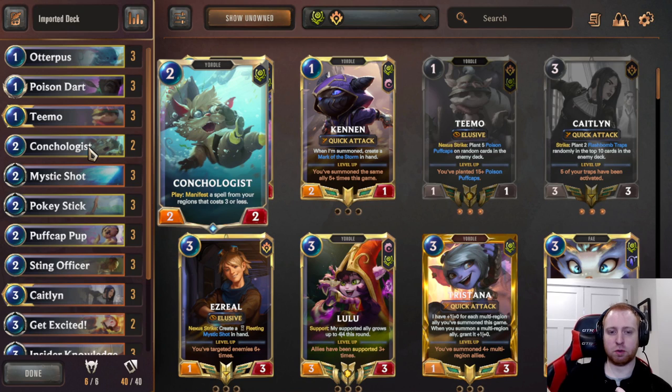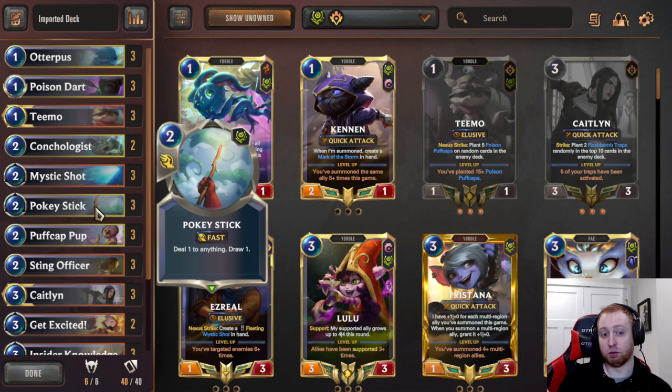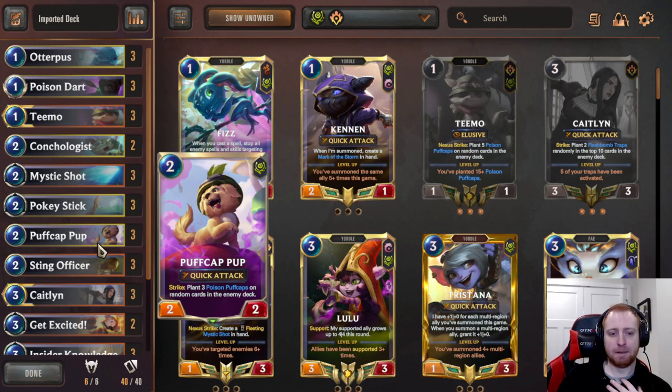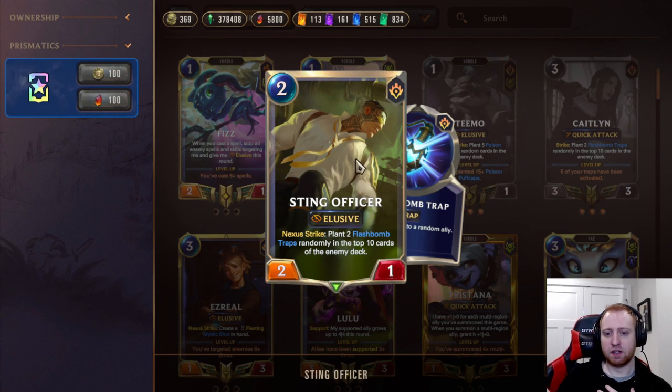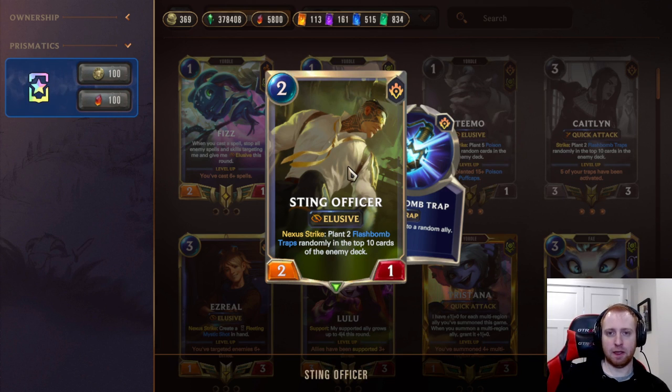Conchologist generates ramp spells and becomes a 2-1 — still really good in this deck. Generically can give you a lot of Puff Cap traps, or even Advanced Intel for Flash Bombs. Mystic Shot can go for burn reach or just be removal. Pokestick can remove their units or be burn reach to help you refill and draw a card. I like Puff Cap Pup and Sting Officer as your 2-drops — both very good on offense. Puff Cap Pup can easily chip in for 2 damage with Quick Attack and put Poison Puff Caps in their deck even unblocked. You can attack, put 3 Puff Caps in their deck, and when they attack you block with him — that's 6 Puff Caps in their deck and 2 damage from his first attack. Sting Officer is going to get buffed — it'll now put 2 Flash Bomb Traps in the top 8 cards of their deck and also has Elusive, so very easy to get in there for an extra strike.